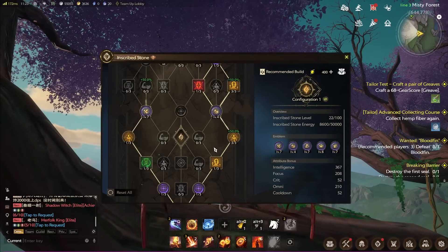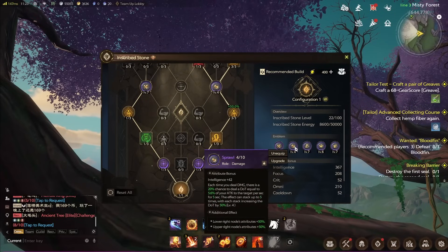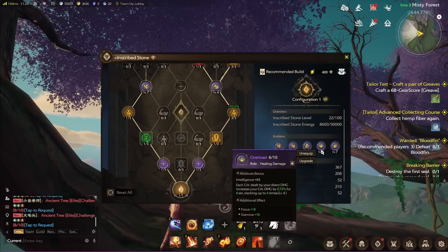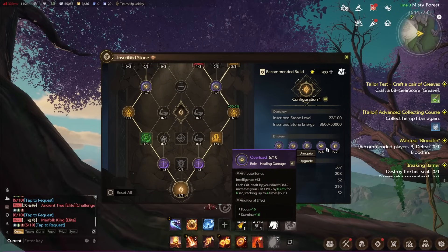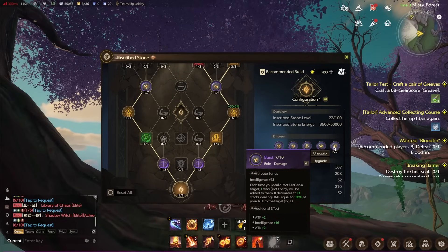For the emblems we're going to use for fire: I like to use Out of Control for extra damage, Sprawl for more DoT and extra damage, Crush because it's a crit rate increase which is amazing for fire, Overload which is a crit damage increase, and Burst which is another damage modifier where you stack over and over and it detonates at 23 stacks. We're already getting around 20 stacks with our abilities as a fire mage, so this synergizes really well with fire.